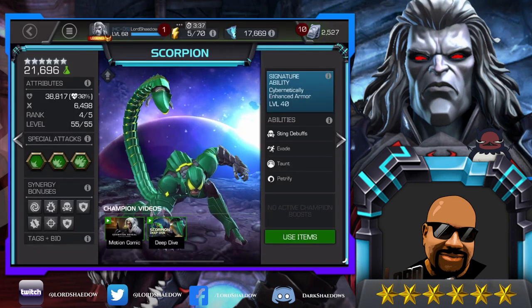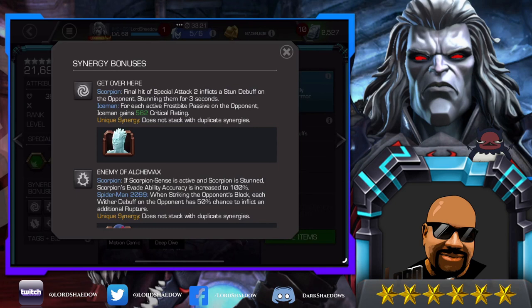Let's take a look at his synergies. When I look at synergies, I try to look at who the synergy partner is as well as what the synergy is, to kind of get an idea of how useful I think it'll be. With Iceman, who is about to get a buff, the final hit of Special Attack 2 inflicts a stun on the opponent for three seconds, so that can translate into more damage — you fire your Special 2 and then go right into another five-hit combo.